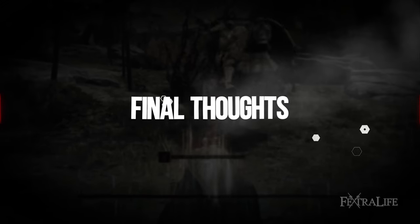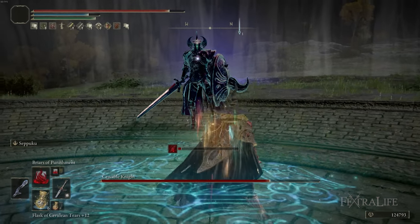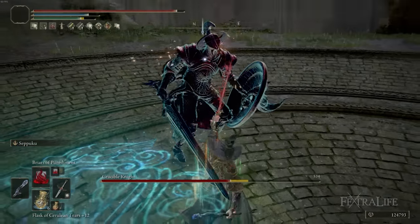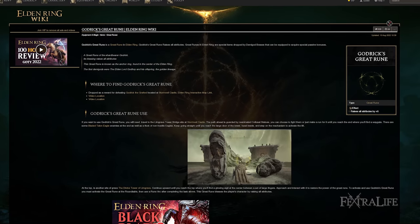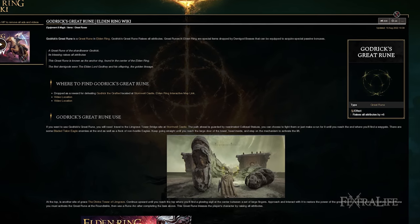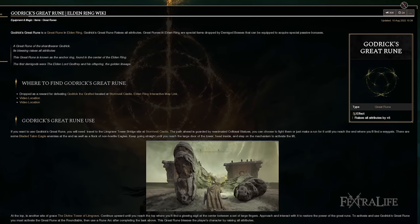A couple of tips before wrapping up: for the Flask of Wondrous Physick, use the Magic Shroud Cracked Tear since these spells deal magic damage. If a boss is bleed immune or magic damage doesn't work well, you can slot other spells — this build qualifies for almost everything, so keep that in mind. For a Great Rune, I recommend Godrick's: you have six stats requiring attribute points, and it can free some up to increase damage, allowing you to take five points out of Faith or Dexterity, or even five out of Arcane if you plan to use the Rune Arc consistently, dumping those into Intelligence to further increase damage.